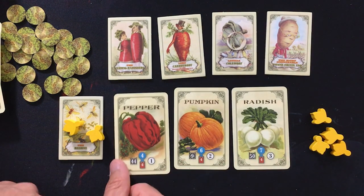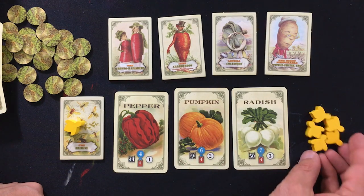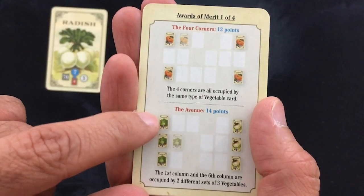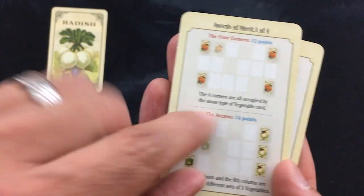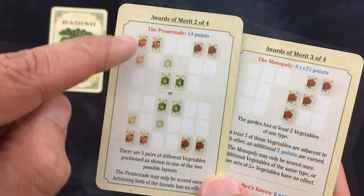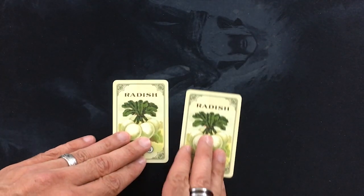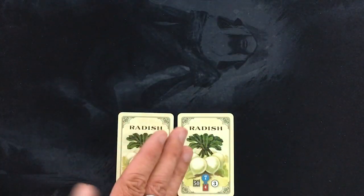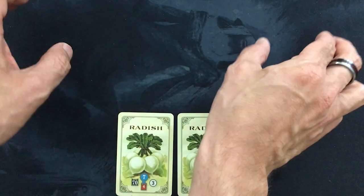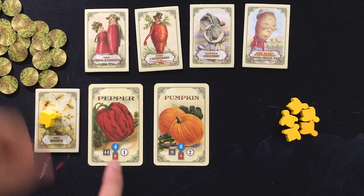Peppers, pumpkins, and radishes. I definitely want another radish because that's worth a lot of victory points since I already have one, but that is going to put me in a bit of a precarious bee situation. With only four radishes in the entire game, I'm going to put them together — probably at the bottom or top — and then put two easier-to-get pairs in the corners, maybe also do those columns down to get both of those bonus points. Pepper is the winner, so just one token again.